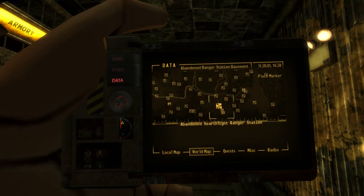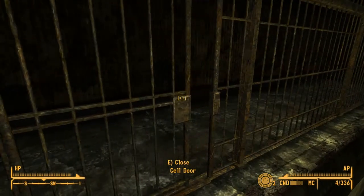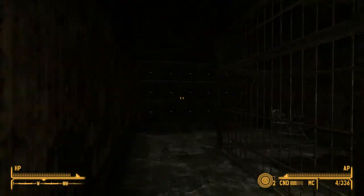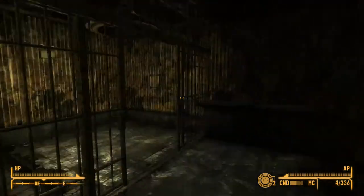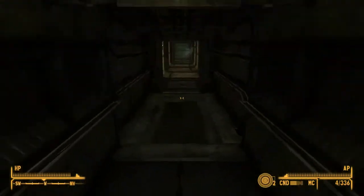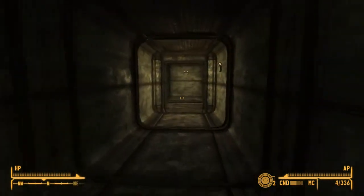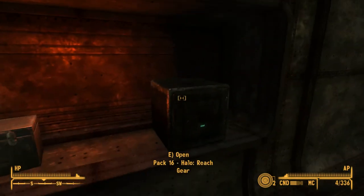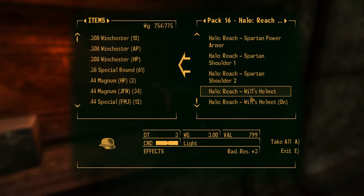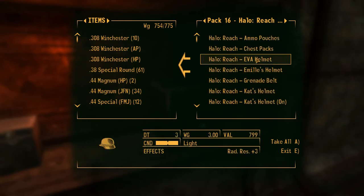You can see I'm down by Surgo Light Airport. It adds a new map marker called Abandoned Surgo Light Ranger Station. You enter — there's nothing back here, it's just for looks, bunch of empty wall safes. Go downstairs, take a right turn, then a left turn, and here you go. We have what's called PAC-16 Halo Reach gear, and basically you get a lot of Spartan type gear.